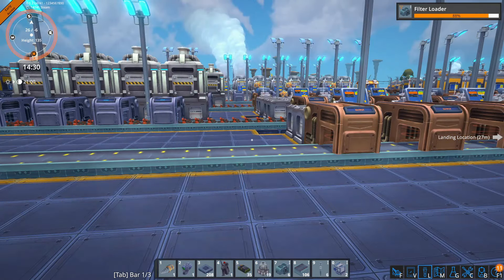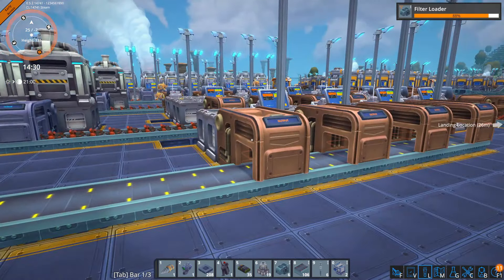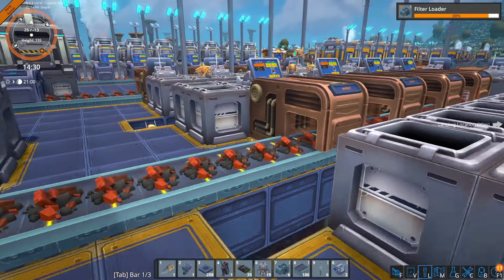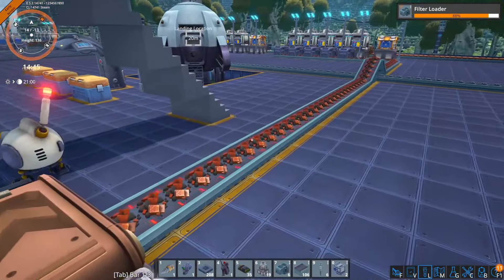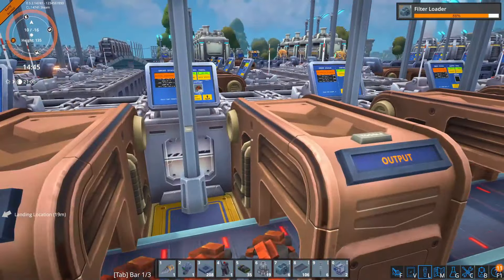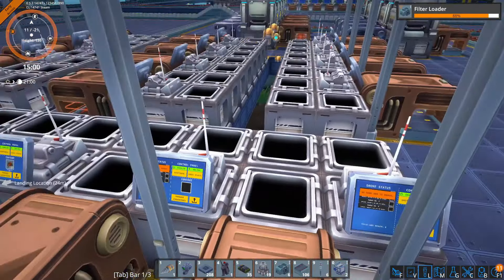Speaking of steel, just a few minutes later, as I was trying to progress to something actually new, I found out that my steel production just fell completely quiet. As you can see, this belt of miners is not doing anything anymore because the underlying deposit is actually slowly running out — well, not slowly, because we've been mining it from several different directions. Also the Xenopherite going into the cement production is actually going to run out pretty quickly.